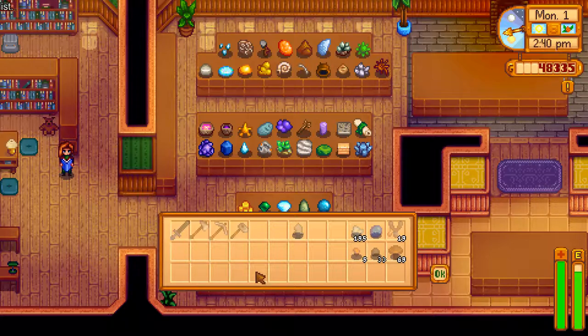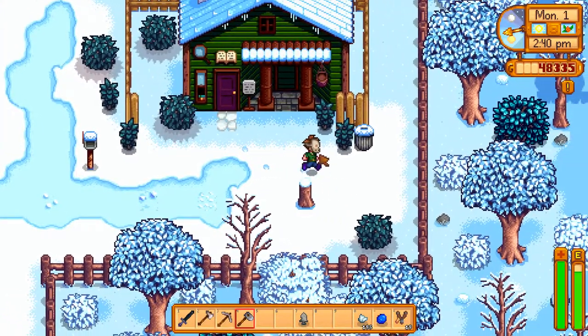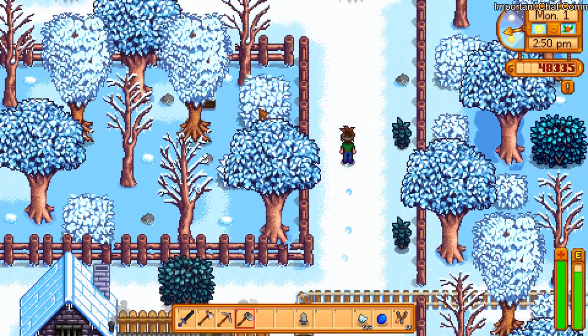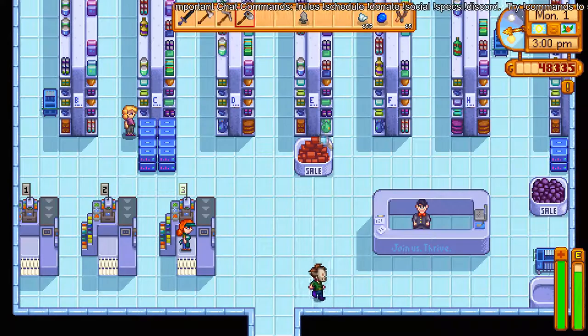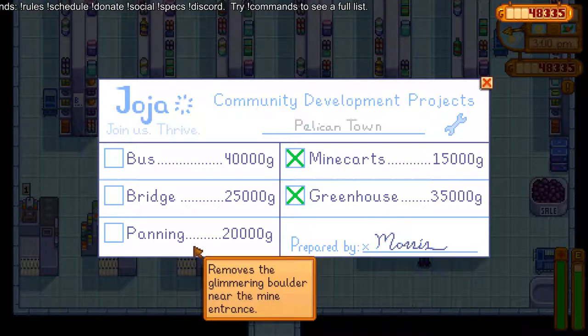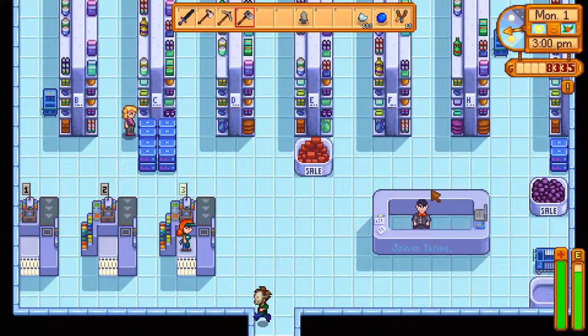I'm gonna have a good time guys, look at the haunted situation here! Got some good news boys and girls. Okay, I think we can give Shane a gift while he's working. Alright, Jojo Mart. Yeah, I'm gonna do it, I want to do it — boom. We just spent so much cash, what a bad idea.